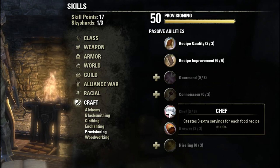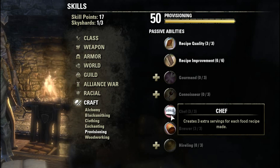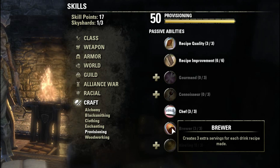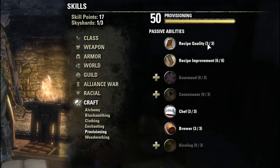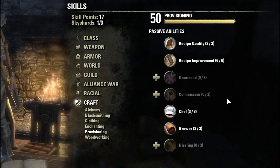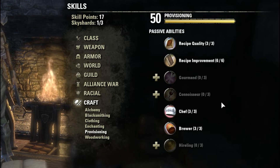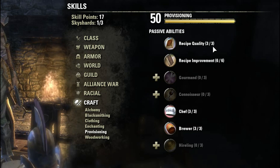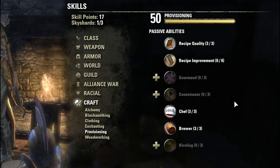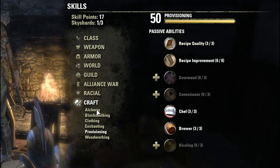Here are the real two that you need to have full points in. You need full points in Chef, which creates three extra servings for each food recipe made. And of course Brewer, which does the exact same thing except for beverages — creates three extra servings of each drink recipe made. In this particular technique, there's no player-to-player interaction whatsoever. It's you, the environment, and a vendor. With Chef and Brewer, for every item you create, instead of getting one, if you have full points in it, you get four back — you create the one original one, then get three extra as well. Because we're creating these items to sell for gold to a vendor, four times the items is absolutely paramount and mindlessly necessary for this technique.